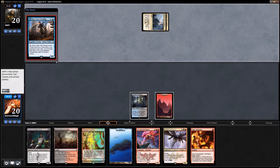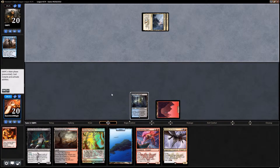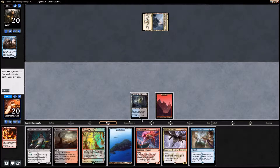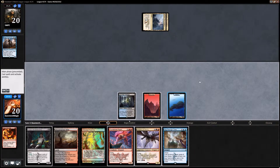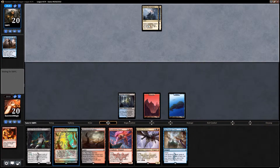We do have Fiery Impulse up in case our opponent plays a Jace — and he does, so that worked out great, and our opponent is stuck on lands. Unfortunately, if we had played out our fetch land last turn, grabbed a basic, and played a fetch land this turn, we actually would have been able to play Tasigur. I'll just play out my basic now and go grab our dual lands with our fetch lands next turn.